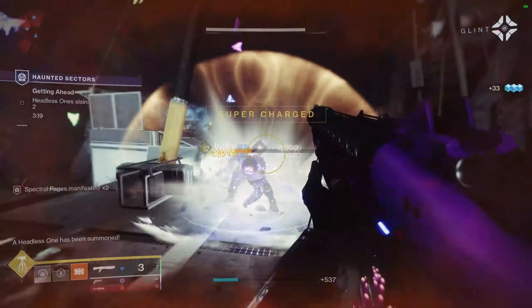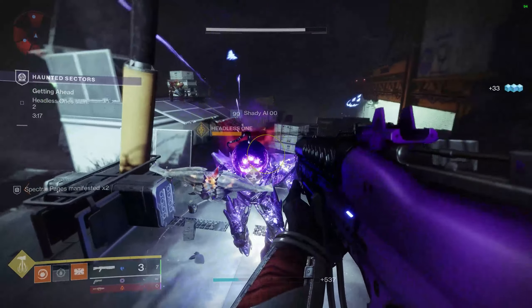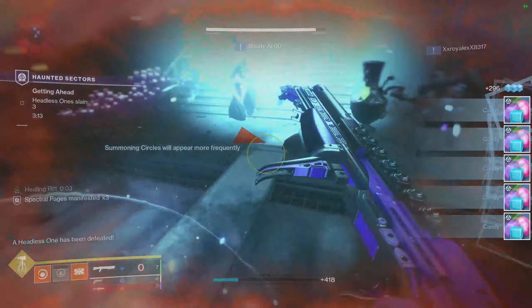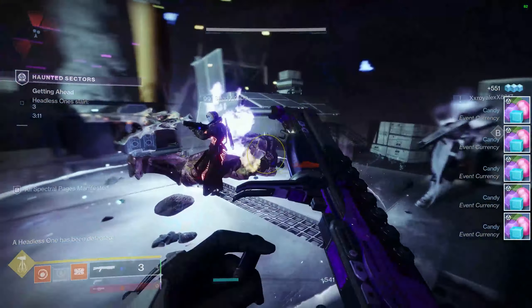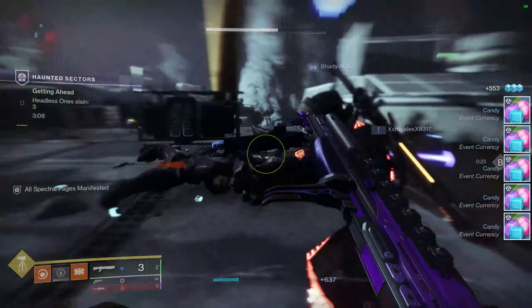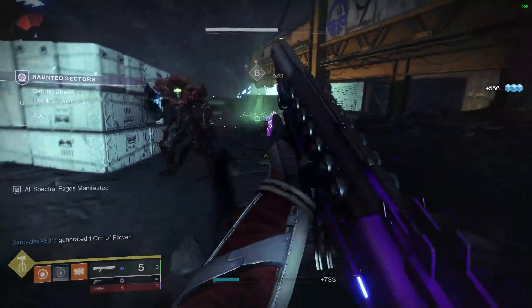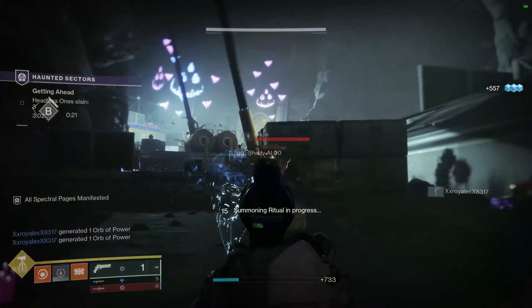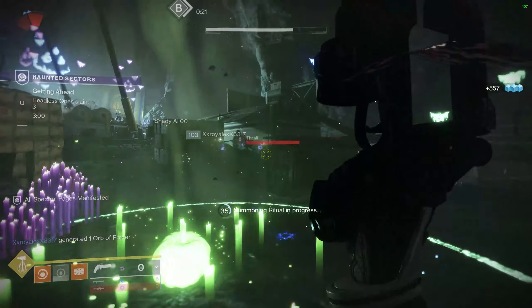To actually get to the haunted sectors, you'll need to go and visit Ava Levante, who can be found in the Tower courtyard. Speak with her and she will give you a quest called 'Gone But Not Forgotten.' The first step of this will be to get some spectral pages.